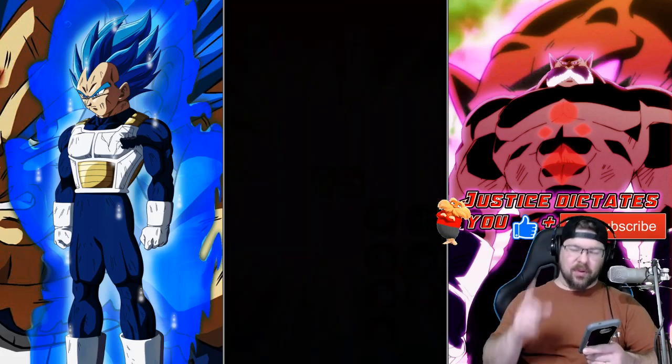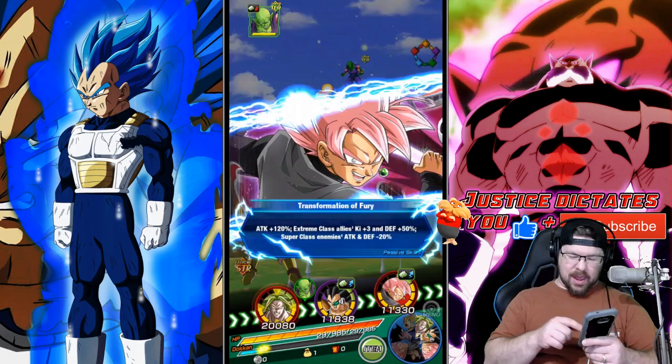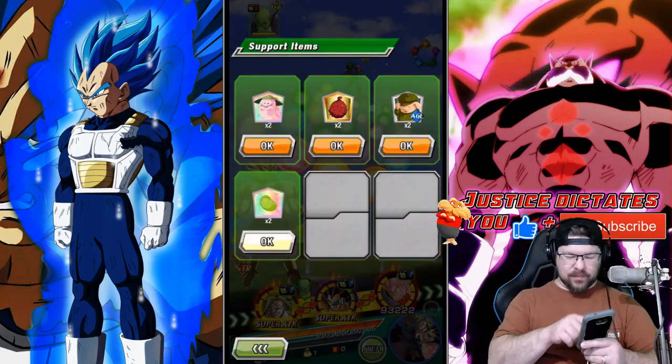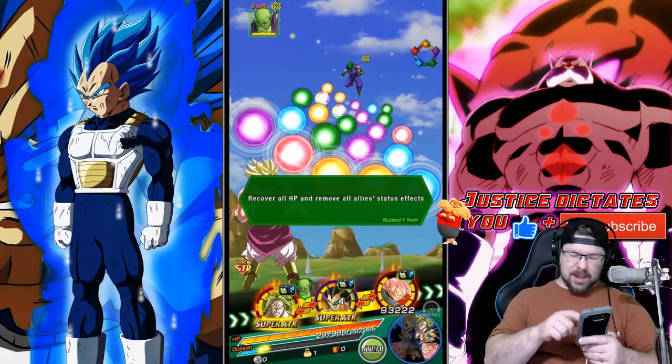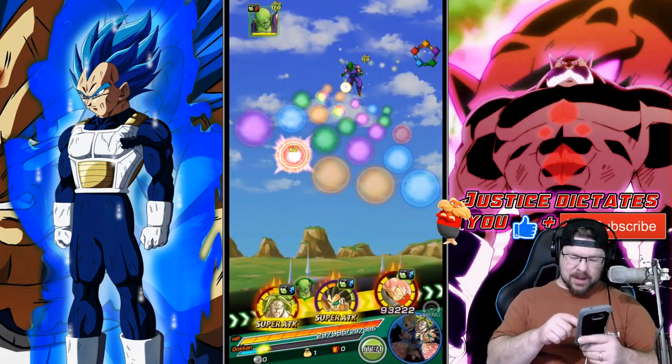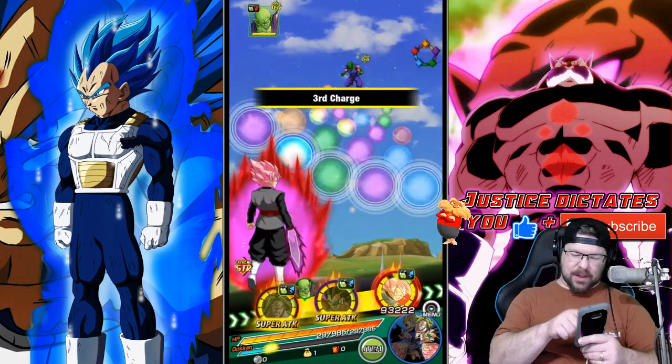What we're going to do here — I did throw a Senzu on this team in a prior run. I may have had a failed run before. Just grab that Senzu, use it, and then let's go ahead and kill the crap out of Piccolo.